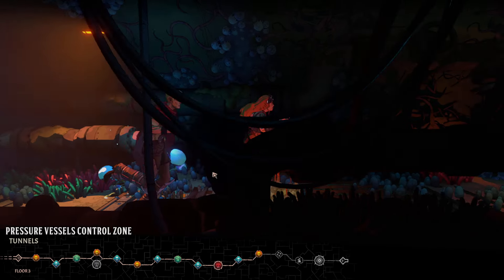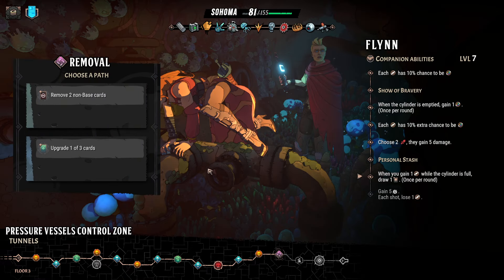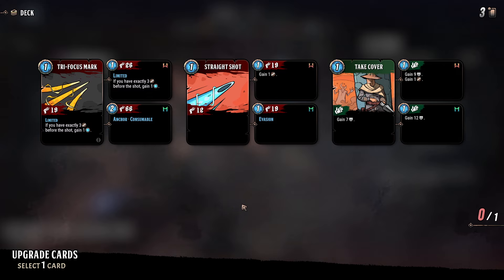What do we got? Remove two non-base cards — that's pretty crummy. Upgrade — yes, upgrade please. 19 in ammo or 19 in evasion. Evasion could be good depending on the boss we fight, but the ammo could also be just generally useful. Increasing damage is always good, but either way it's seven damage or seven damage. How about we go with the evasion?